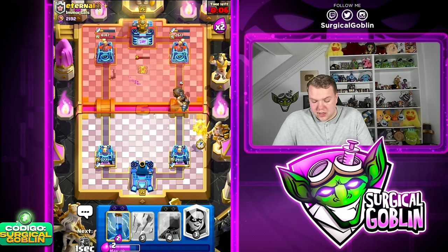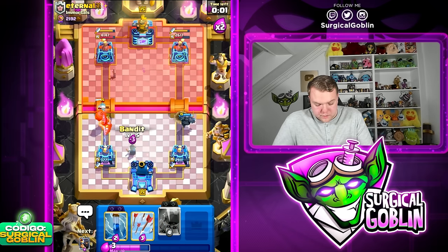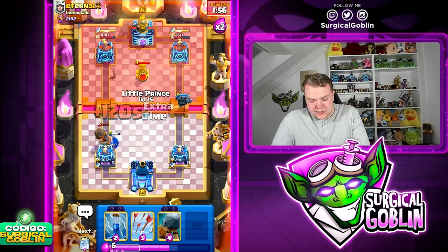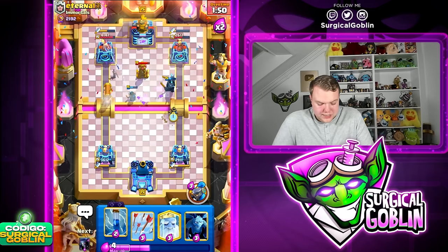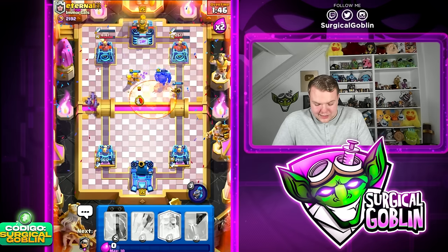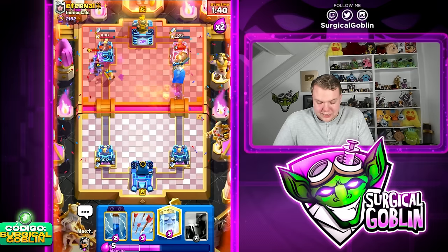Let's go PEKKA to kill his Mighty Miner — Bandit will help too. Let's go Bedram on the left, Little Prince on the right, keep pressure in both lanes. Minions as well, and ability last second — he doesn't have much ammo in Dagger Duchess so this should get quite a bit of damage. We force out a Tesla on the left side. Wait — Little Prince locked on, getting so much damage!